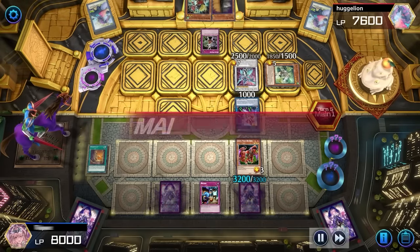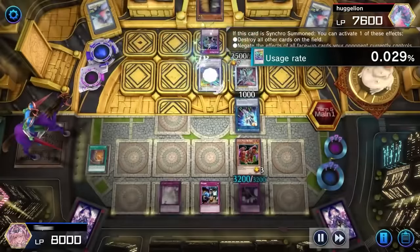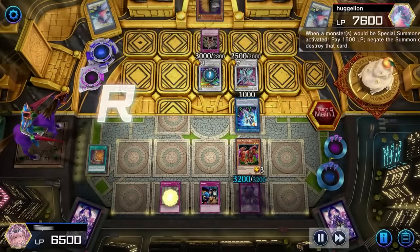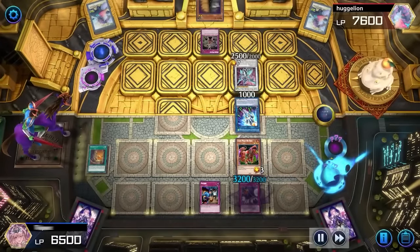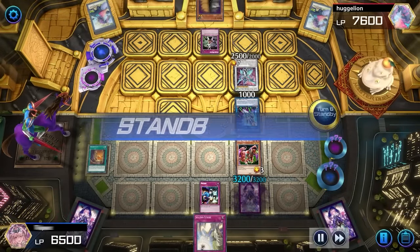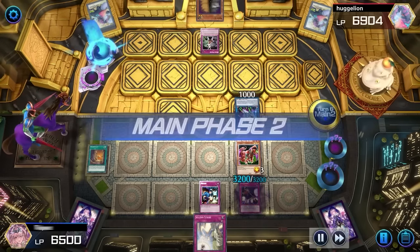Draw for turn, we got a Denkai Duke. Normal summon, synchro into Kite Drake. Kite Drake effect — destroy all other cards on the field. No. Pass. Draw for turn, another Grendmatch. Another Strike. Battle phase. Grendmatch punch. Grendmatch strong.